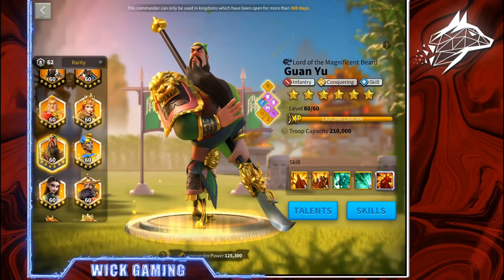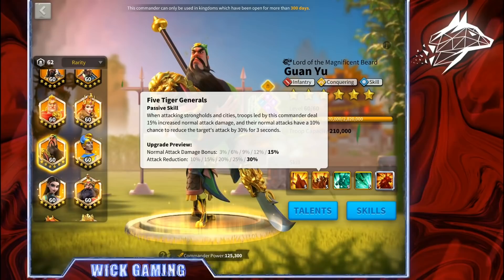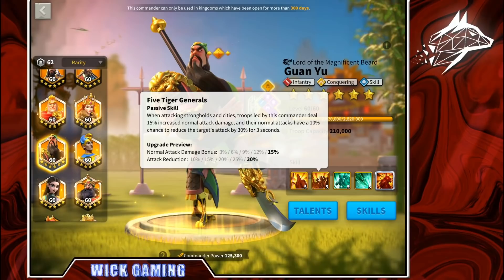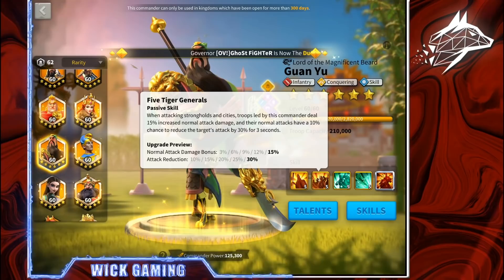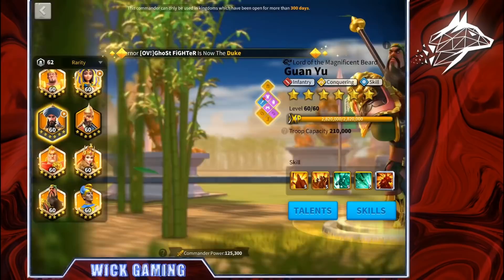Unfortunately, this new skill lock system will not allow us to lock a skill in the middle. For example, if I want my Guan to be 5-1-5-5 — because the second skill is conquest-related and not really useful on the open field — unfortunately I will not be able to do that. But anything else, like 5-1-1-1, 5-5-1-1, or 5-5-5-1, everything is possible.